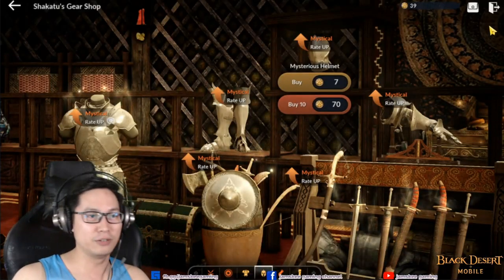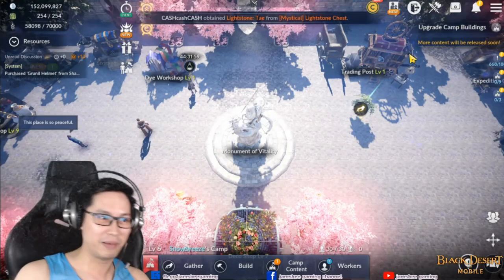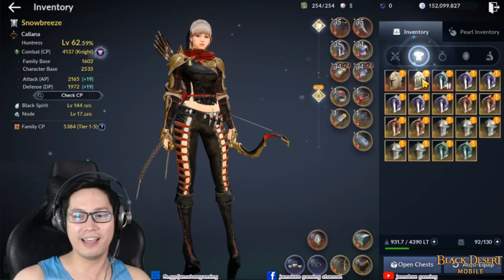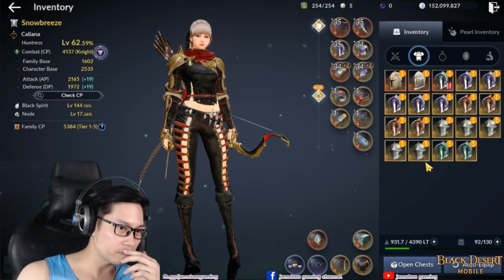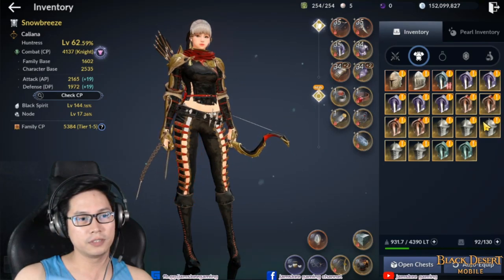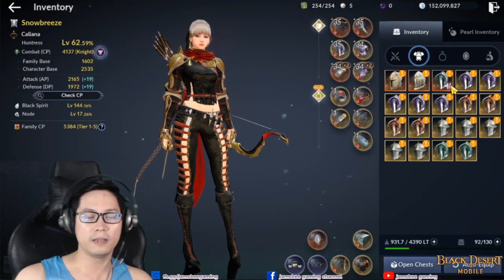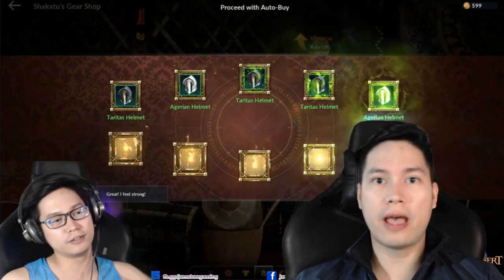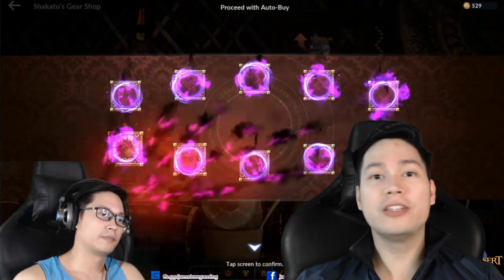Thank you. Ninong siya ah. Maraming salamat sa iyong butihing puso ngayong gabi. So ngayon guys, ang nakuha natin is — Epic: one, four, eight, twelve, thirteen, fourteen, fifteen, sixteen epic gears. And three orange or mystical gears. I was really hoping for a red helmet during that time, but I still think it was a good gamble. That's RNG for you guys. Do you still think that Shakatu is a scam? Well, you are entitled to your own opinion. May the force of RNG be with you.